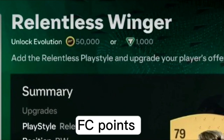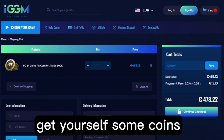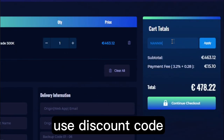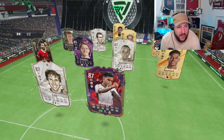With the introduction of kit tokens and evolutions needing FC points or coins to complete them, there is no better time than to head over to igdm.com to get yourself some coins — very cheap, fast, and reliable. Use discount code NANNIK at the store and get five percent off; the link will be in the description.